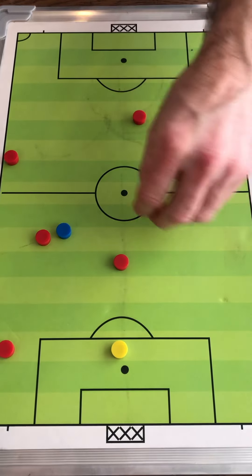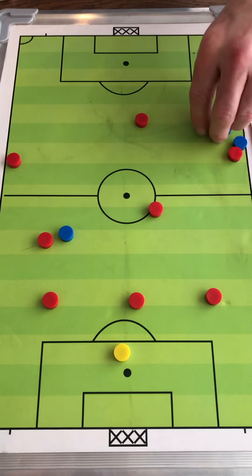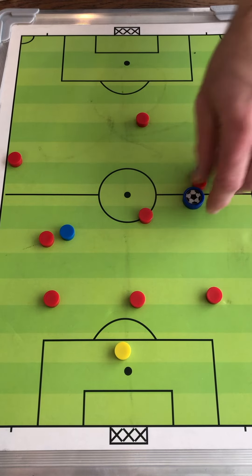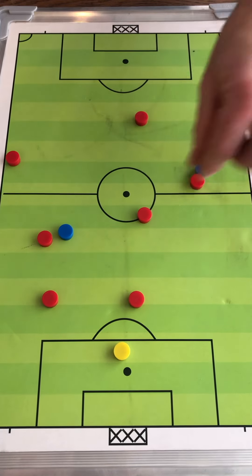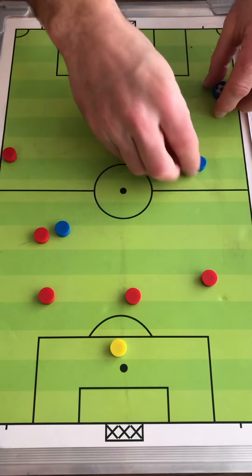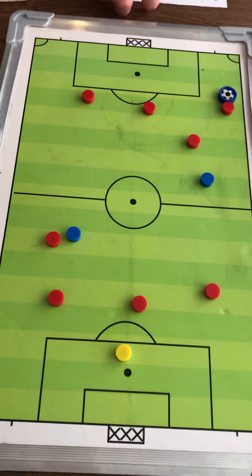To review the overlap run one more time: we've got our three defenders and our wing. If the wing gets played a ball and checks in, creating space for the defender to overlap, they lay it off, attack down the line, and the center mid drops into their space. Everyone can then attack with that defender down the line — that's the overlap run.